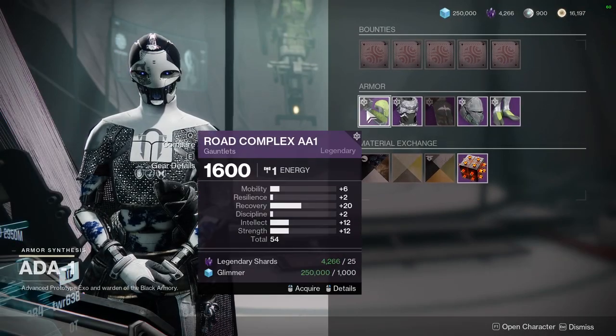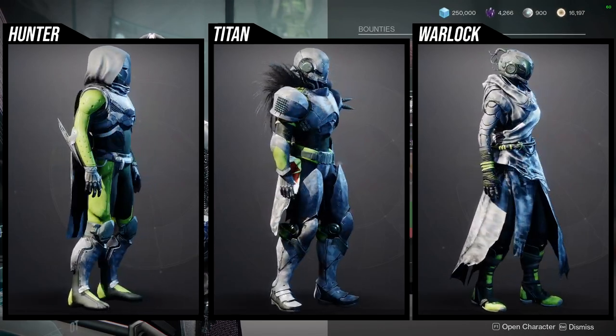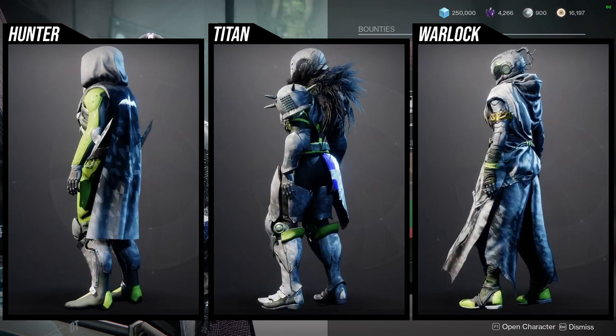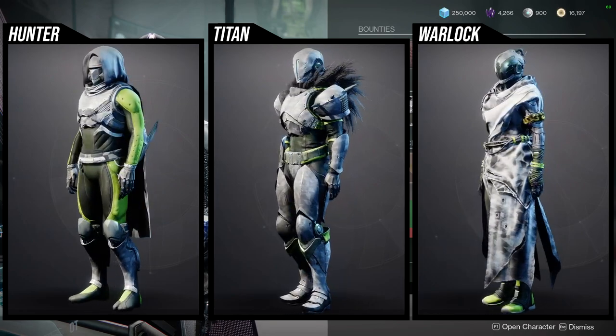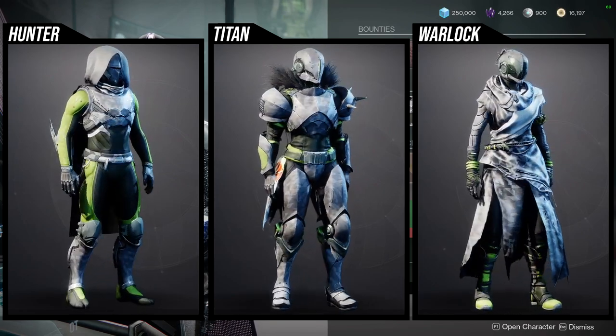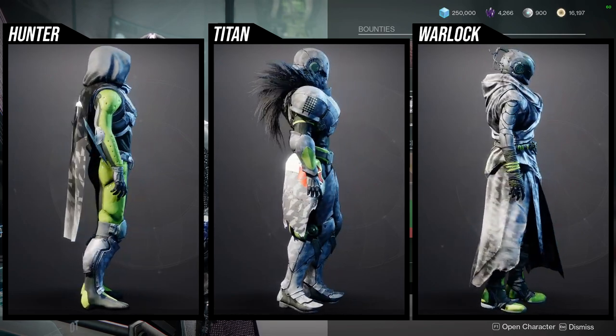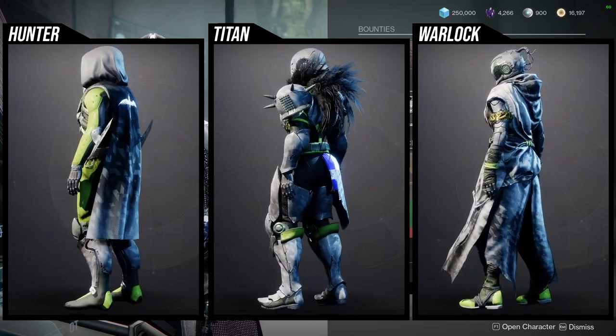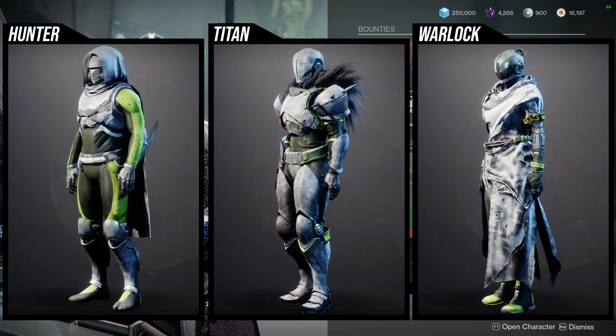For armor we have the Road Complex for Hunters, the Devastation Complex for Titans, and I don't even know what the Warlock one is because it looks like trash bags. Definitely pick some of these up — they're really cool. If you don't pick them up, don't worry, because she usually sells them a lot.